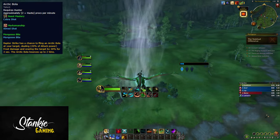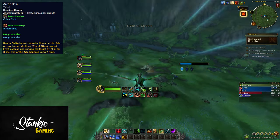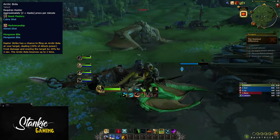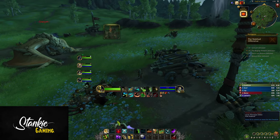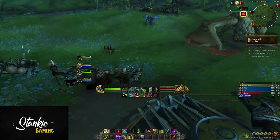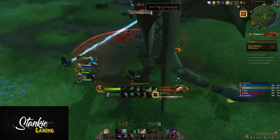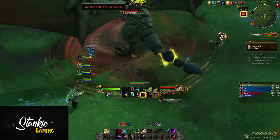Then there's the Arctic Bola — whenever you Raptor Strike, you have a chance to throw a bola at your target that deals a bit of damage, slows them by 20%, and bounces to two additional targets. While testing, even with a very Raptor Strike or Mongoose Strike-heavy approach, this did next to nothing, so it's at the mercy of tuning. Overall it's a fun concept — if tuned properly it could give us some extra passive cleave even with a very single-target-oriented build. Probably not, but one can dream.